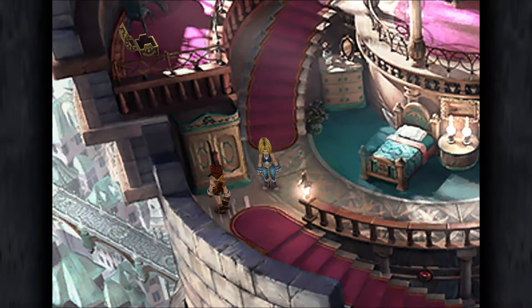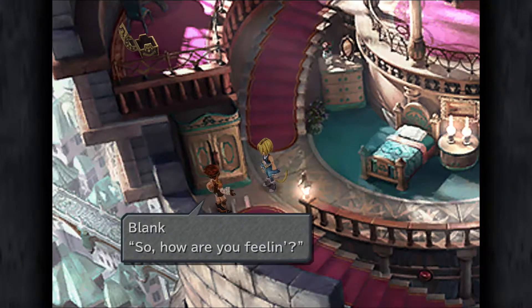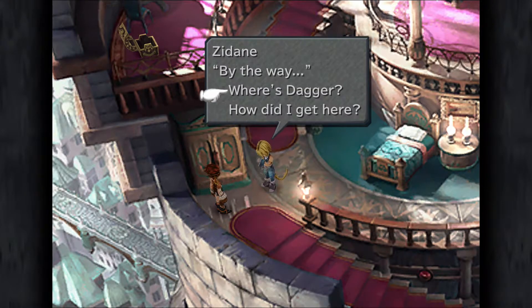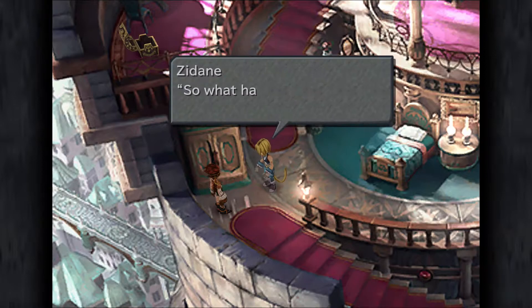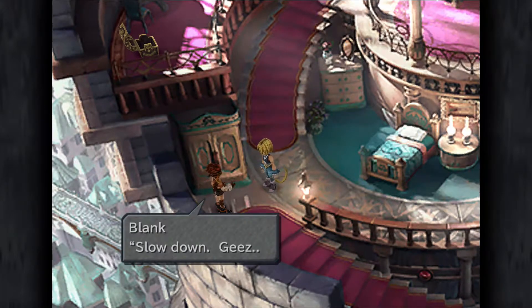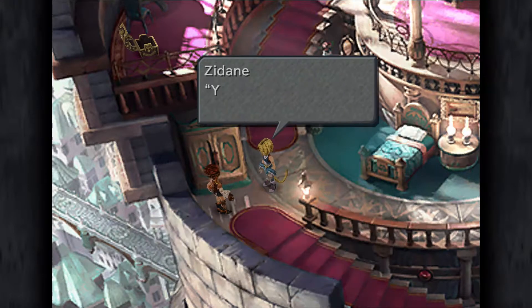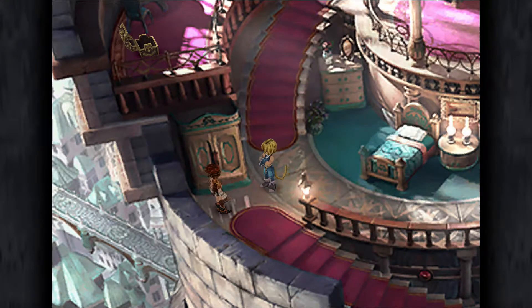We're going to begin by just heading down to the wardrobe here where Blank will commence a cutscene for us. And we're going to select the second option, 'how did I get here?' If you select the first option about Dagger, then you're not going to be able to enter the royal chamber immediately - you're going to waste time.